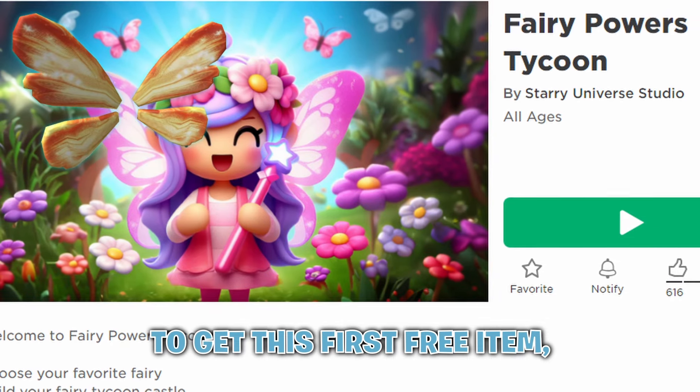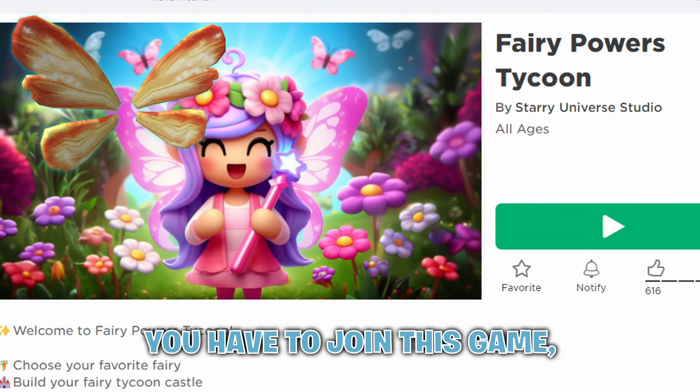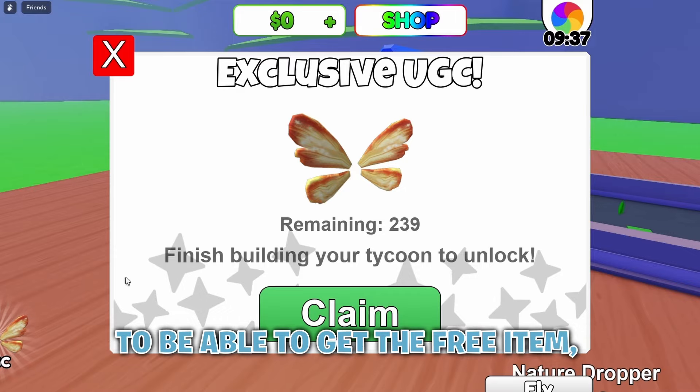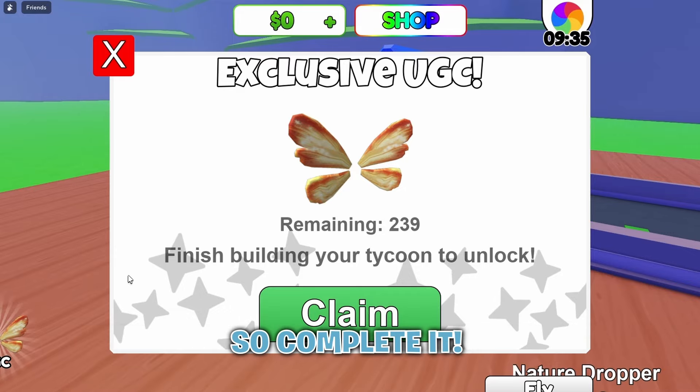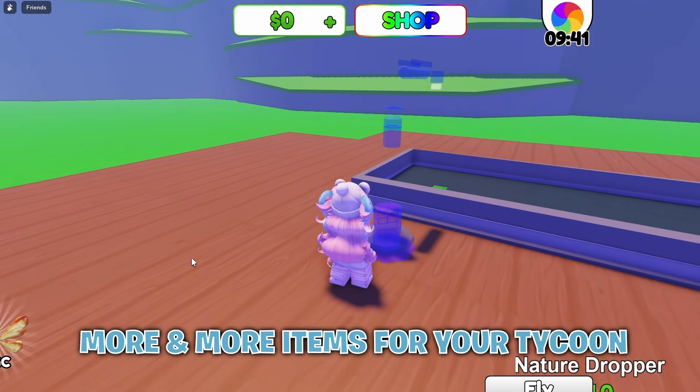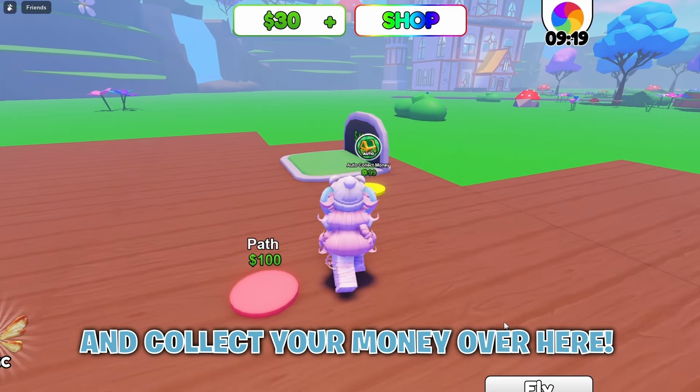To get this first free item, you have to join Fairy Powers Tycoon. You have to complete the tycoon to be able to get the free item, so complete it. Step on these circles to unlock more and more items for your tycoon, and collect your money over here.